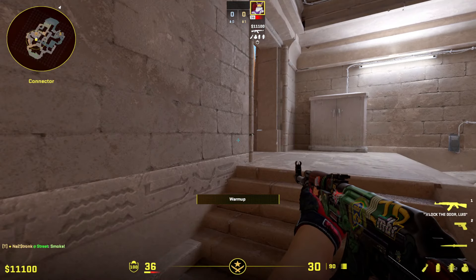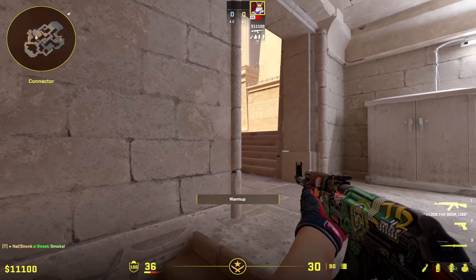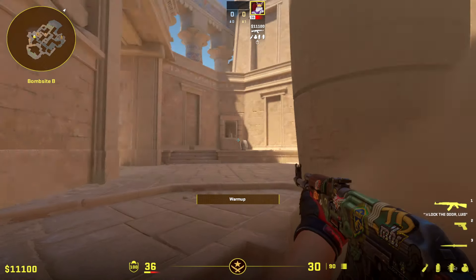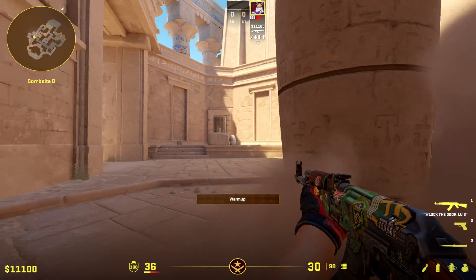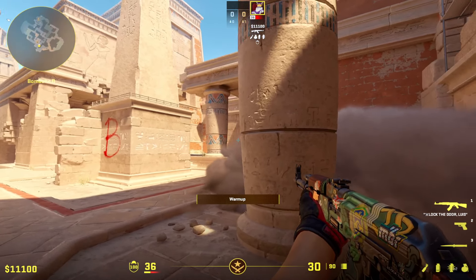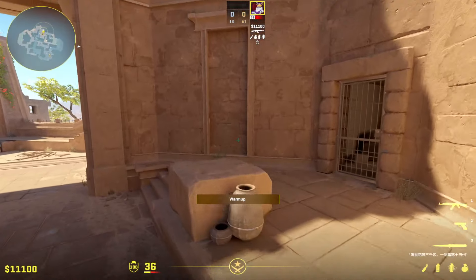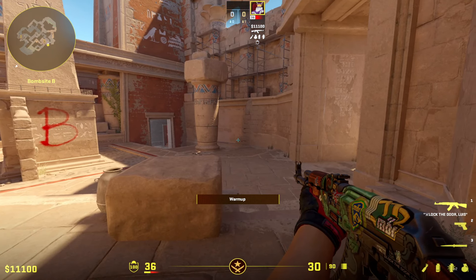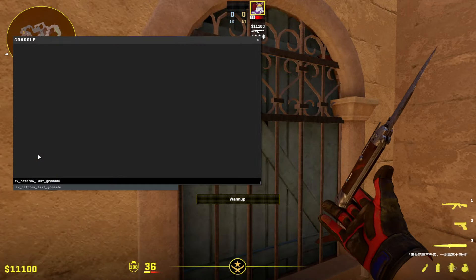This move is even better because with this back-of-connector smoke, you can walk through and first peek jail with a lot of cover. If they're not at jail, keep searching CT and dark. It's really unexpected for CTs because almost no one does this — even if they are playing jail they're typically looking the other way, and you can kill them as you go through the smoke.